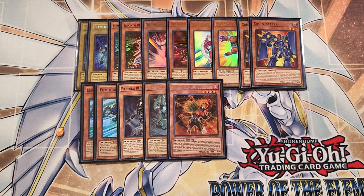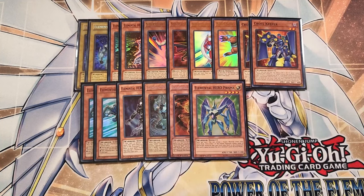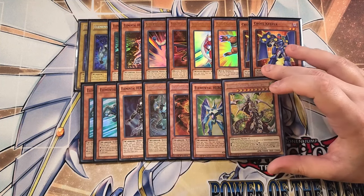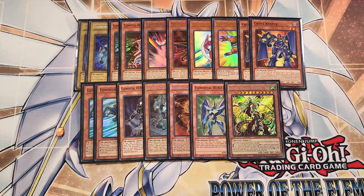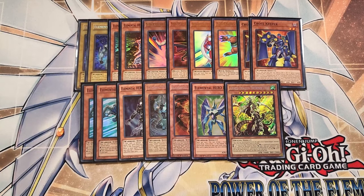We can also play a single copy of Prisma. This card can actually turn into a bunch of different cards, which is why it's a one-of in the build — once per turn, you can reveal a fusion monster from your extra deck and then send one material listed on that fusion monster to the graveyard, and this card's name becomes that card while it's on the field until the end of the turn. We also play a single copy of Armed Dragon Thunder Level 10, because we have to play a single copy of an Armed Dragon card in this build so we can make our copy of Armed Neos, which is such a cool card to summon.